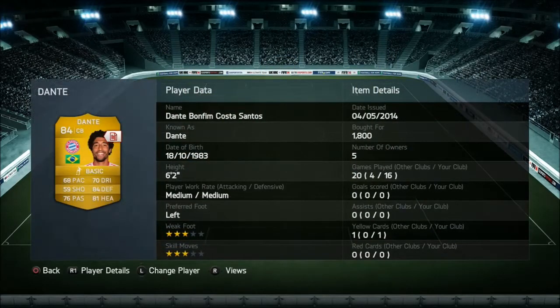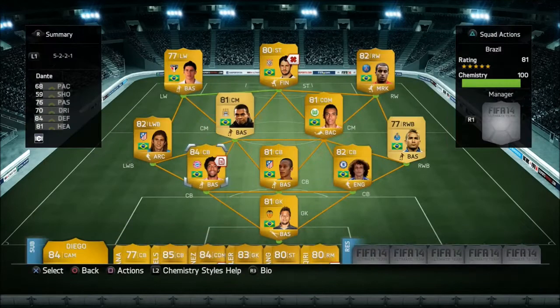Moving on to the other centre back — the third at the back — we've gone with Dante. Good player, I had him in my Bundesliga squad which I just recently sold. He was a good player at 1,800 coins, but the only thing that lacks is his pace.